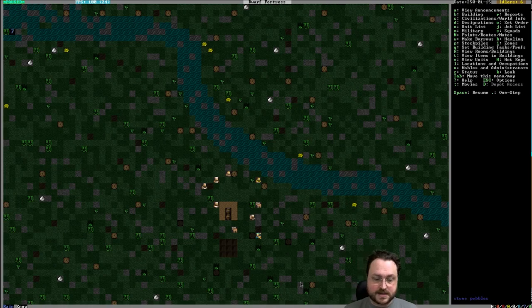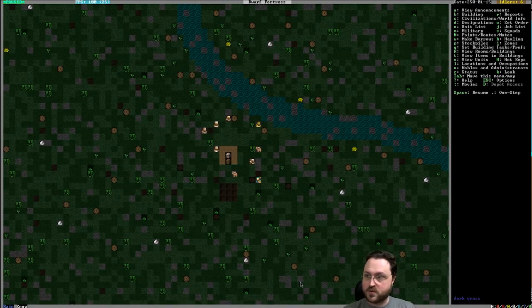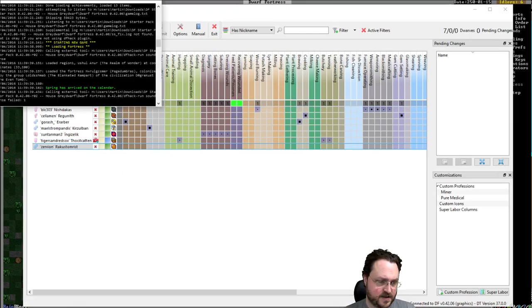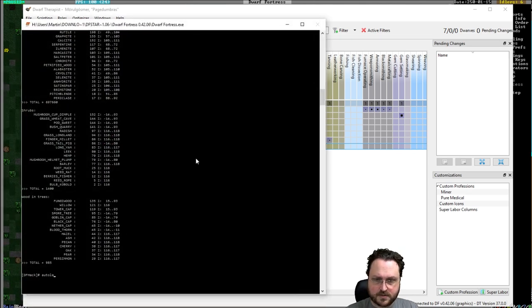I'm just going to unpause. I did designate an initial little area to start going, so people will start mining. We've got trees set to be chopped. We've got six idlers. Probably because the jobs aren't actually set. For convenience, I'm going to use auto labor.